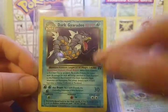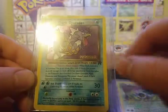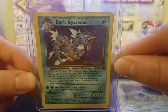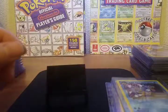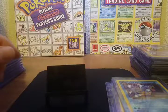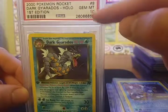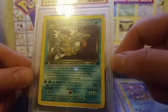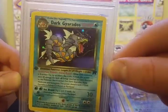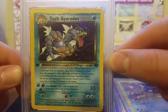I said I had the entire first edition set, and I did not lie. I do have first edition Holographic Dark Gyarados, but I also keep this in the set: the pre-release card for the Team Rocket set — Dark Gyarados pre-release. Over here to my side is first edition Dark Gyarados Holographic. This is the only card in the entire set that I have graded — it is a Gem Mint 10 out of 10 from PSA. I got this at such a cheap price I just couldn't pass it up. One day I will get the rest of this set graded.